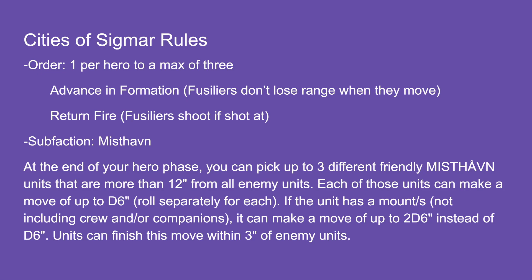There are restrictions on race — Duardin, Elf, and Humans. Orders remain secret until revealed, and each order states when it can be revealed and how it is resolved. A friendly unit cannot be affected by the same order more than once in the same phase. At the end of the battle round, all orders are removed.